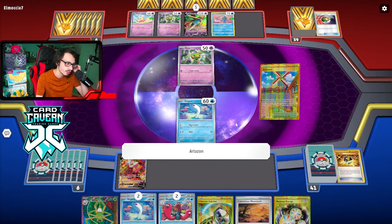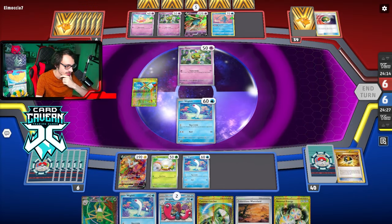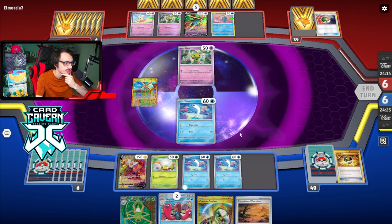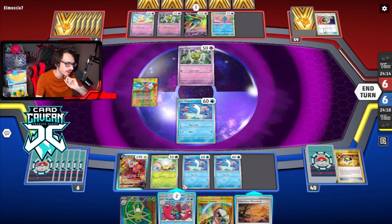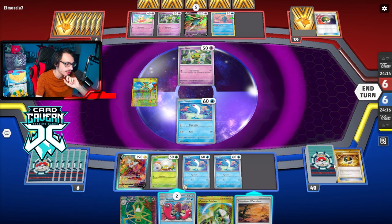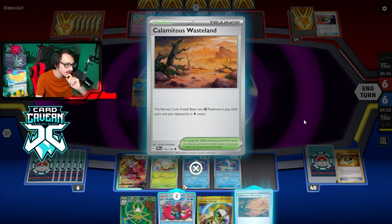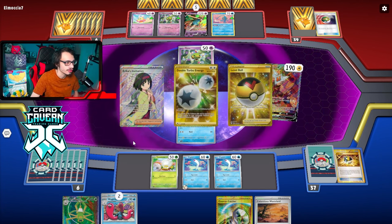Artisan here for one of our Spite Ops Tarantulas. Bench two Wiglets. Should probably put a Reversal Energy on just in case. I could play the Calamitous Wasteland here to get rid of their Artisan, but I kind of want to play the Artisan next turn. This thing could retreat, which I don't really want. I'll just Instant Charge — it's fine. I'll let the Artisan stay in play for a turn.